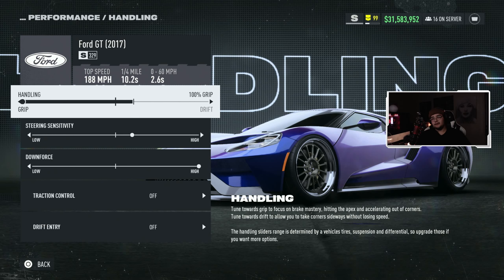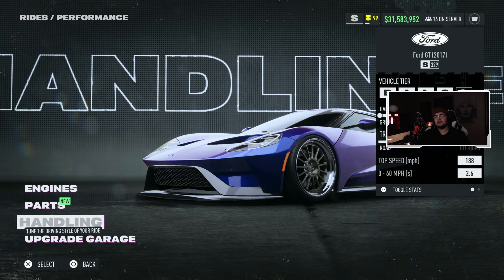As we get into the handling tuning, we got 100% max grip. Steering sensitivity — my preference — one over to the right towards high. Our downforce is maxed out all the way to high. Traction control off and drift entry off, as you will no longer be going sideways with this thing — you want to focus on corner exiting speed and keeping the most amount of speed as you can in the corners. If you mess up on the straight, a Vulcan will hawk you down. But this thing does have slightly better corner exiting speed than the Vulcan and better acceleration.